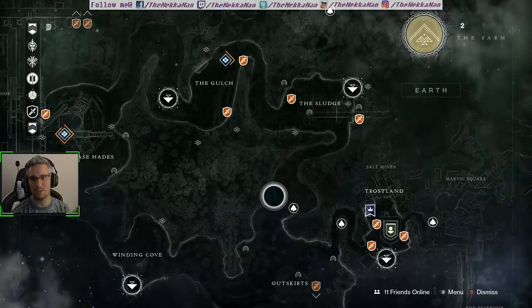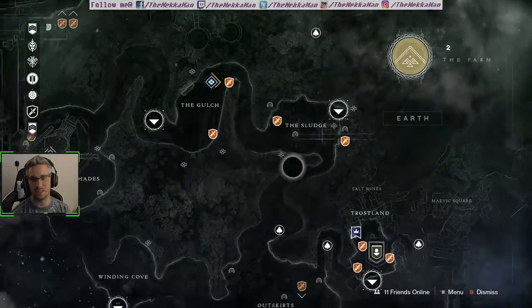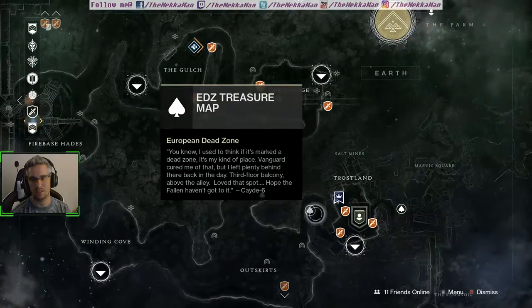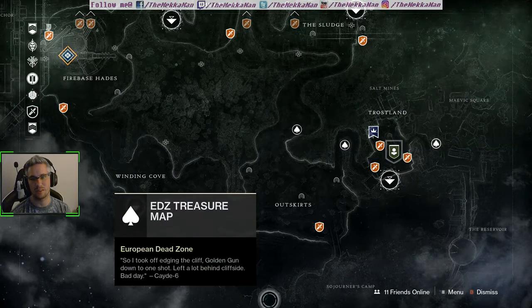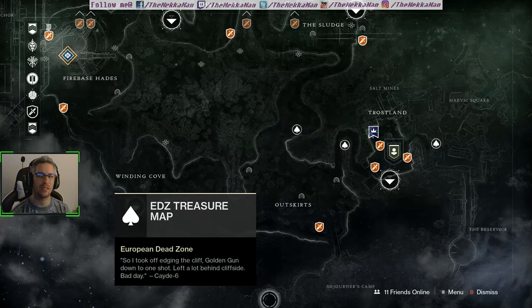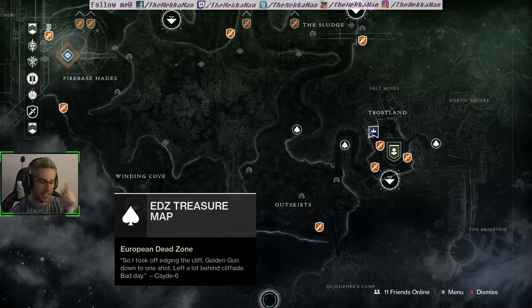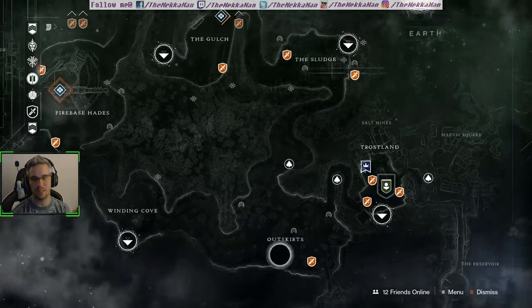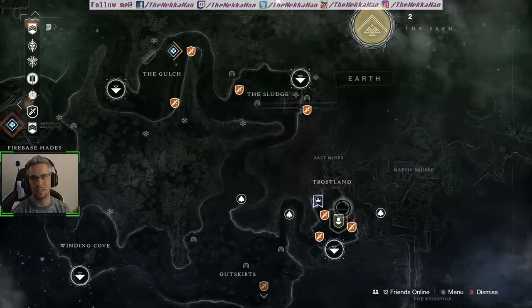So I'm going to do this first one which is back here, then I'm going to come down and hit that one, hit this one. Actually, this one's all the way out one way and the other one's all the way out the other way. This is very confusing because I really like to make circles. I'll probably do those, hit this one, then go down to that one and transfer back. So we're going to hit this one up first.